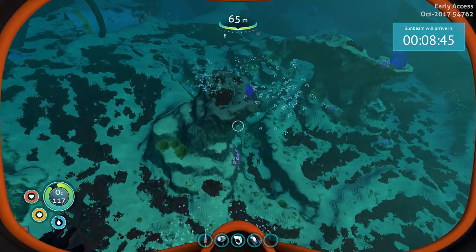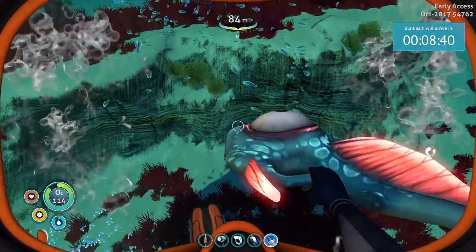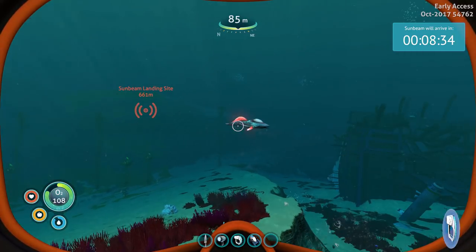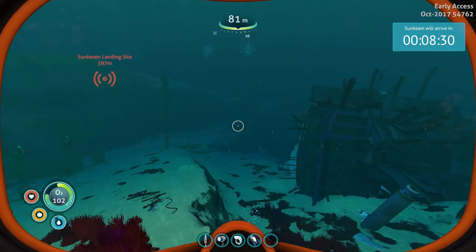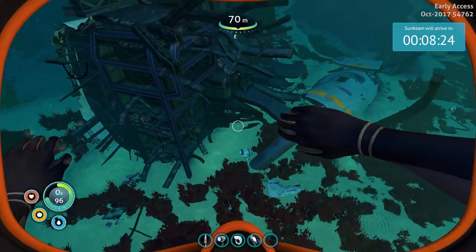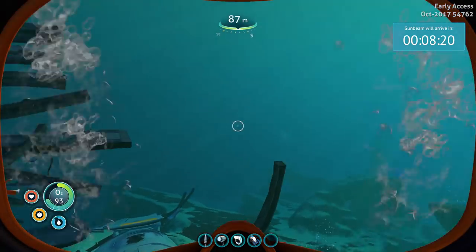Oh hi, what are you? Have I seen you before? I guess I have. Oh you're adorable, look at that big eye — just get out of here, I'm not hungry right now. Go, you're free! Holy smokes, what is this thing? Big piece of ship. So we're actually heading to that waypoint right there where the Sunbeam is gonna meet up with us — the Sunbeam being our home ship, mother ship flying around, and they're gonna come down and pick us up.